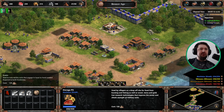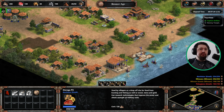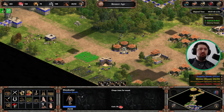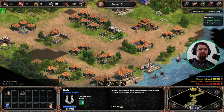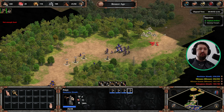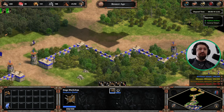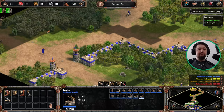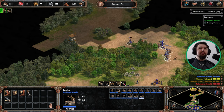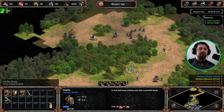You might grab a couple of theirs, but really cavalry is the answer for this mission. Lots of upgrades we need, not so many we can afford right now. Definitely want wood cutting, definitely want the wheel, definitely want to grab the hoplites — plus they're upgraded as well, which is nice.